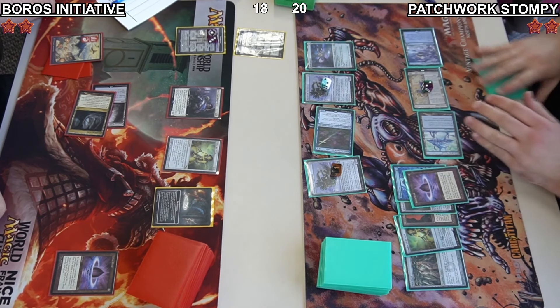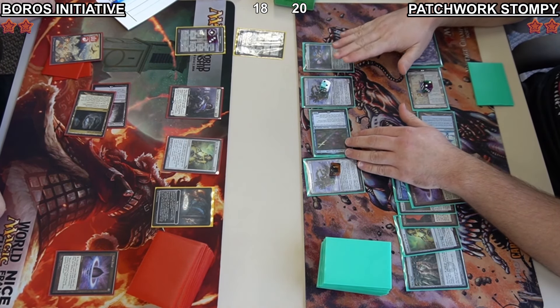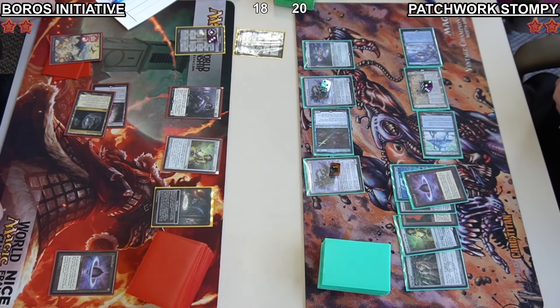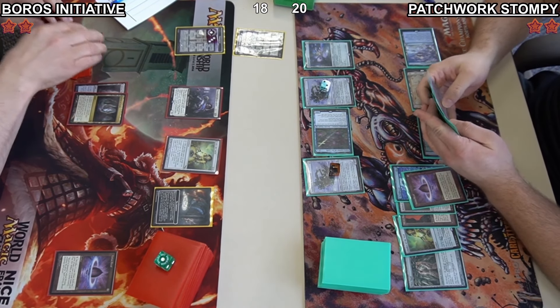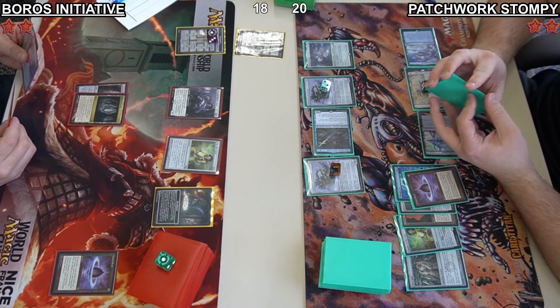Daniel remembers the trigger and it's going to get countered, but Jacob does not care. He just wants to put extra power onto the board, and with every 0-drop he tries to cast from his graveyard with Emery, he's just going to give his board +2. It looks like he's just going to pass the turn — his automatons aren't big enough to tussle with this Seasoned Dungeoneer as of yet.